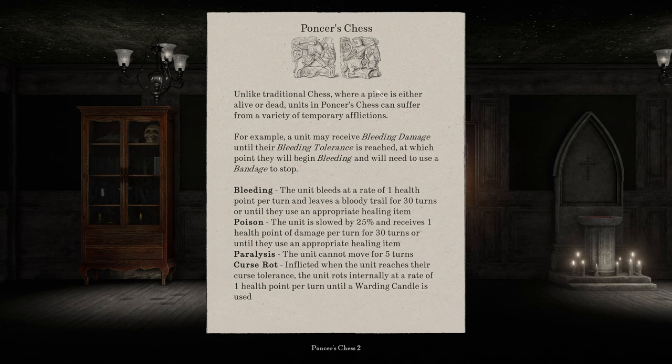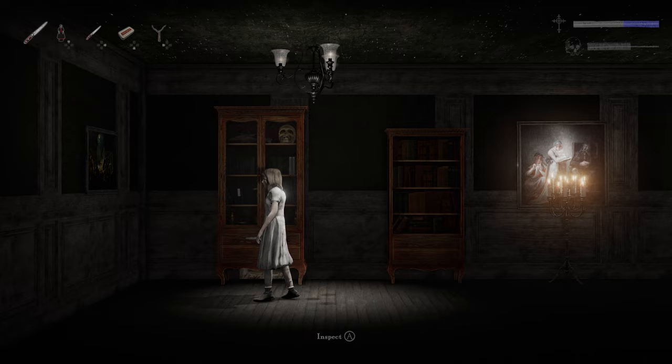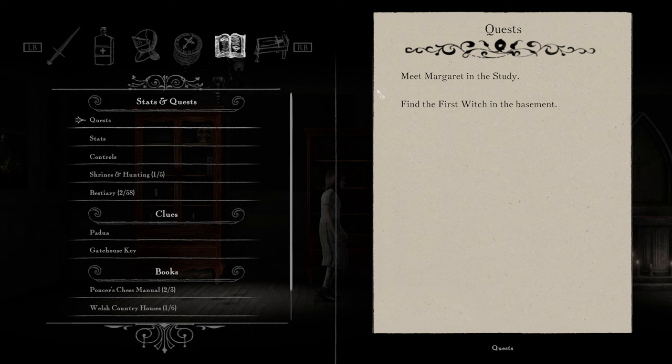It sounds like it's explaining the stuff that's going to happen to us and the enemies. Let's take a look at our quests. What do we want to do this time around? Meet Margaret in the study. Find the first witch in the basement. We need to get some type of light source to go in the basement, so I guess we want to meet Margaret in the study and try to find that light source. And I'd like to kill that big enemy that we encountered.